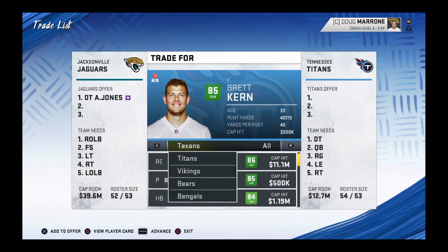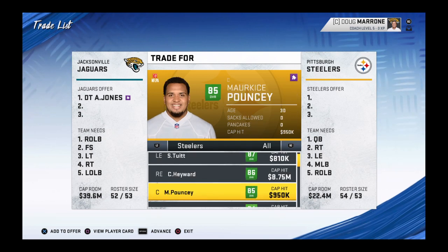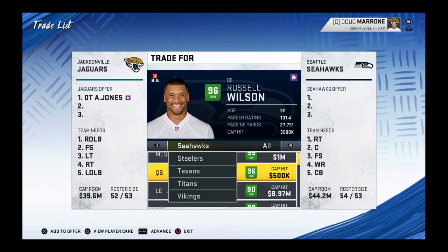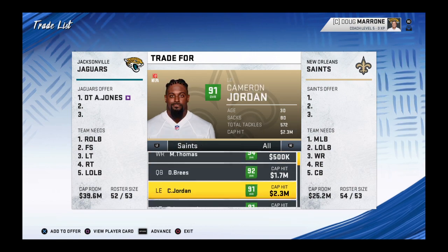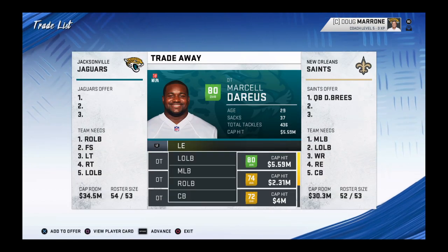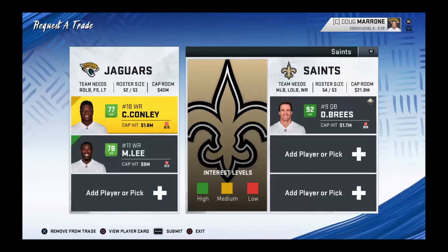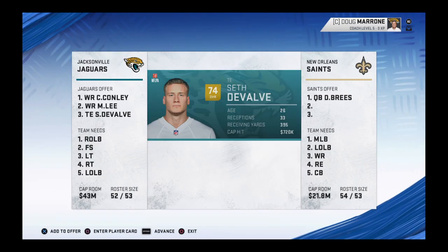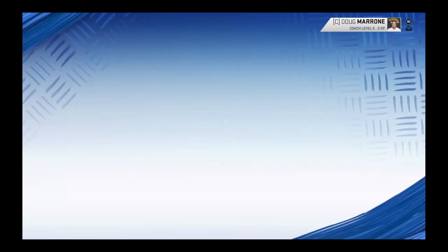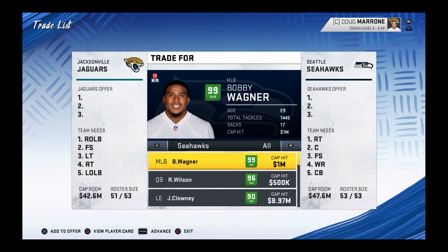The first player is Drew Brees — he's pretty easy to trade for. They want more picks, like Chris Connelly was going to go out, but you got your reason.